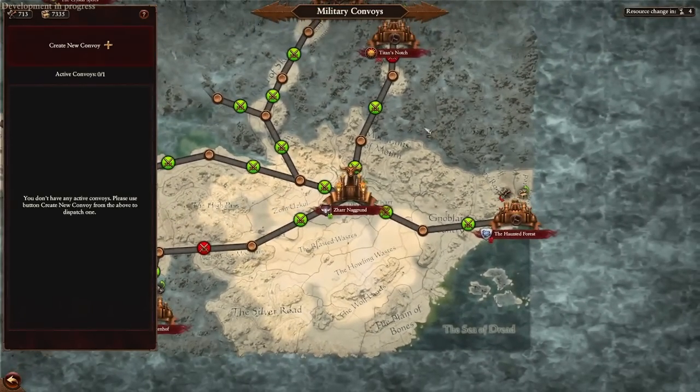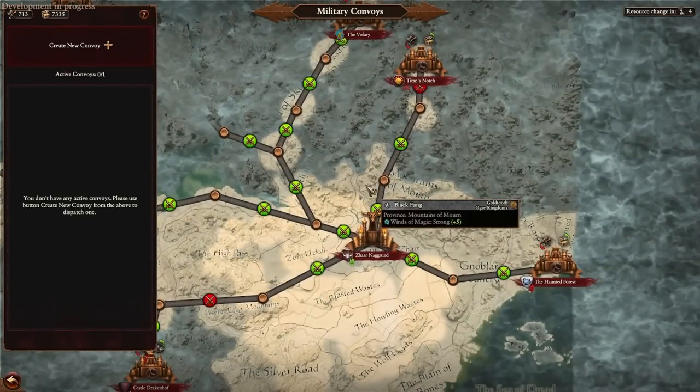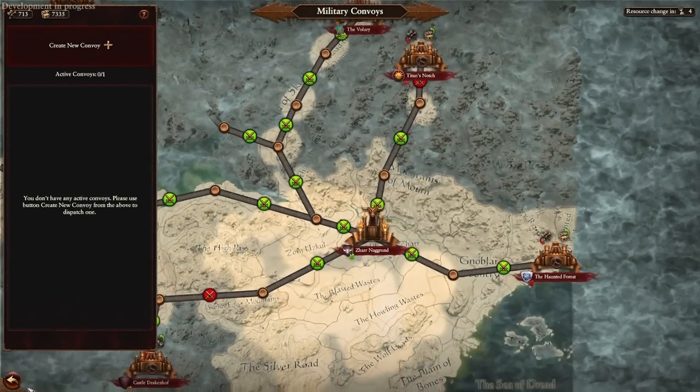You can also get labor from the convoy system. We don't have an example of it here, but you can spend gold to acquire labor through the convoy system.